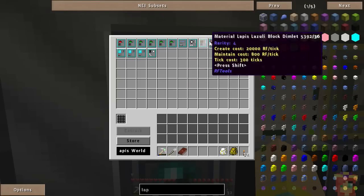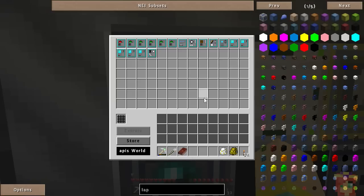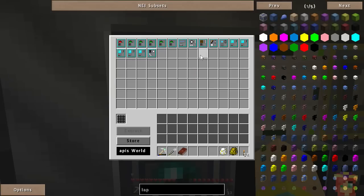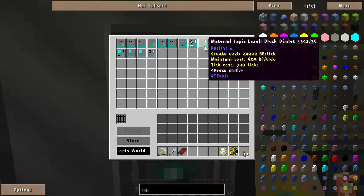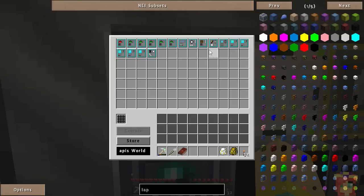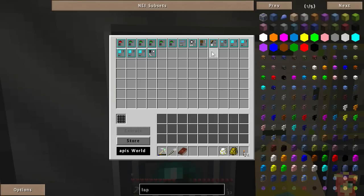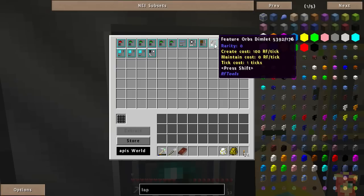I won't go through and explain all of these because that's what the books and quests are supposed to help you do, but basically when you put together the description of the world you want to create, you want to put the effects before the thing you're applying them to. For example, here I have a material — lapis lazuli block — and I'm applying that to the features orb, so I have a world where I have big orbs of lapis lazuli.